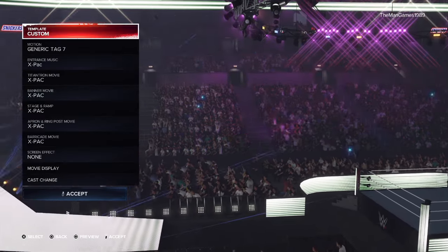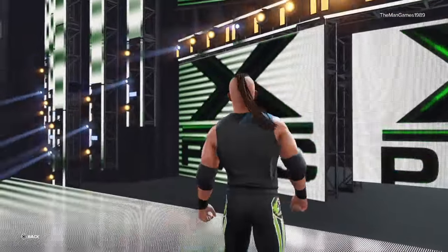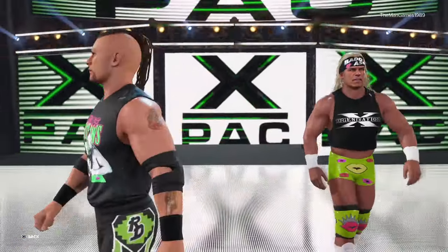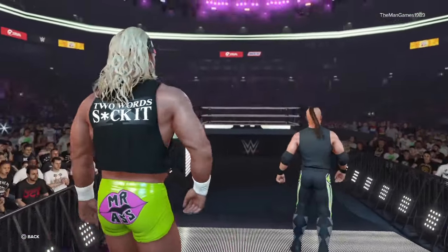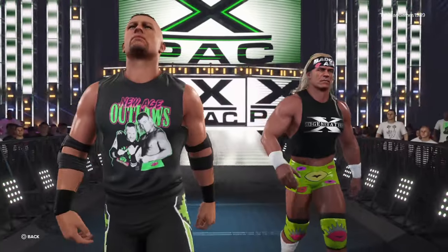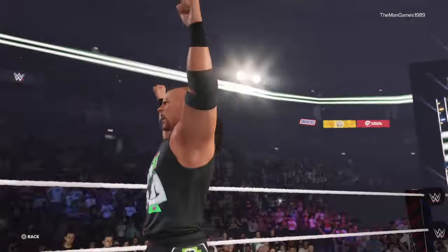Going into their Entrance, for Motion I chose Generic Tag 7. The reason for this is their real entrance isn't on the game. I kind of liked how you can have Road Dogg walking and it looks like he's talking, like he would normally — you know, saying 'oh you didn't know,' making his way down to the ring. I thought that really fit the character. Billy Gunn has a real good stance coming down to the ring, so I thought this did really fit their characters.